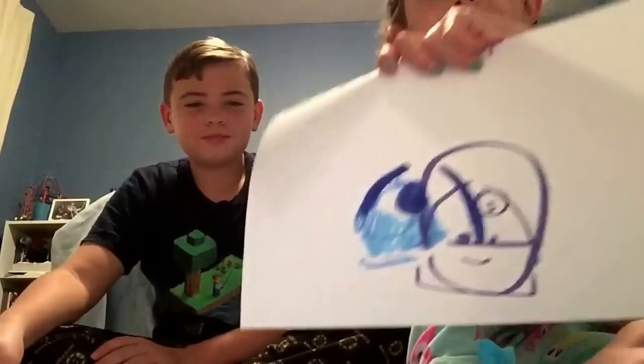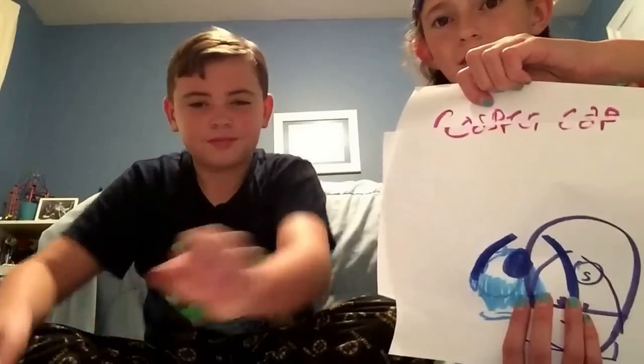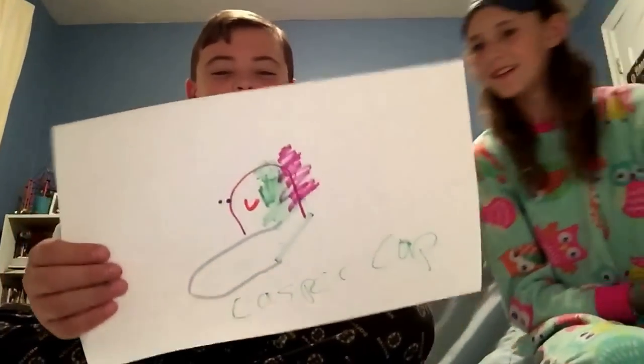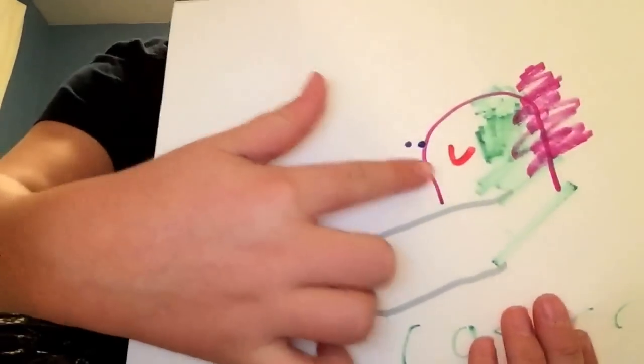This is what the real Casper Cap looks like. This is my drawing. Half of my name got written on another piece of paper because we have stacks — so it's supposed to say Casper Cap. This is what Casper Cap looks like, and that's mine. It wasn't that bad. And here's what mine looks like. In the comments, you have to let us know who did better. So this is the smiley face with the eyes. That's supposed to be a bow down there. Casper, since we've already done him, is going back in the bucket.